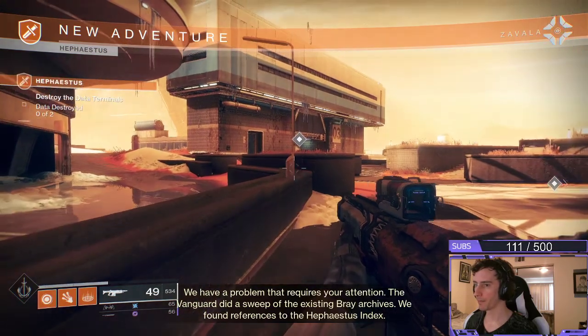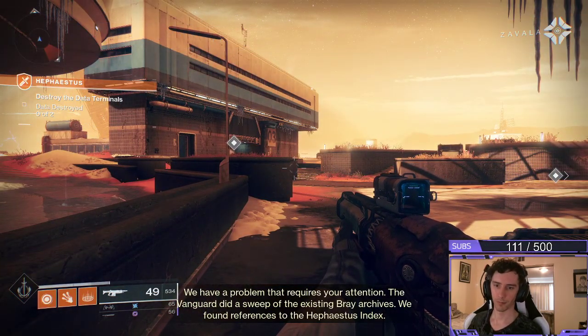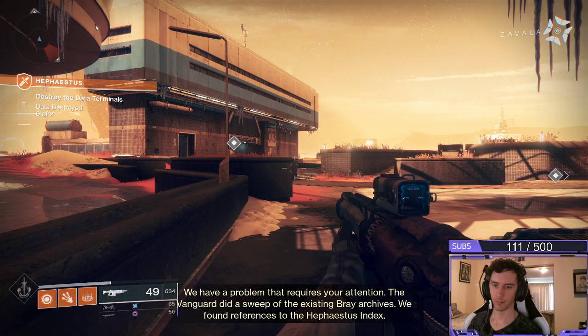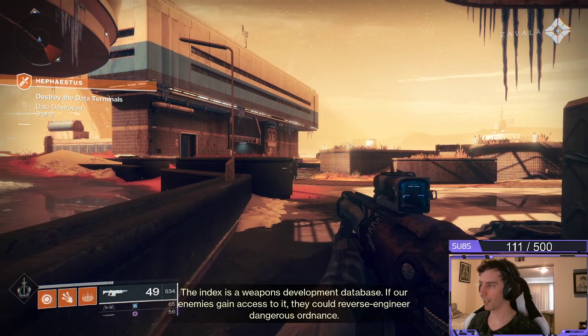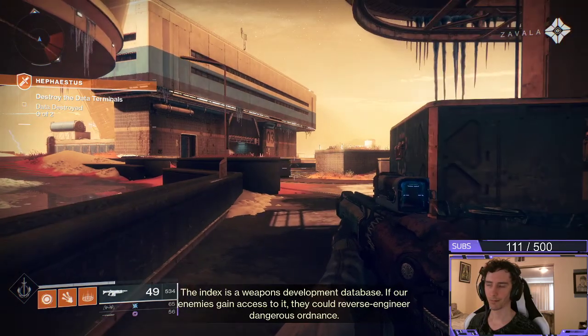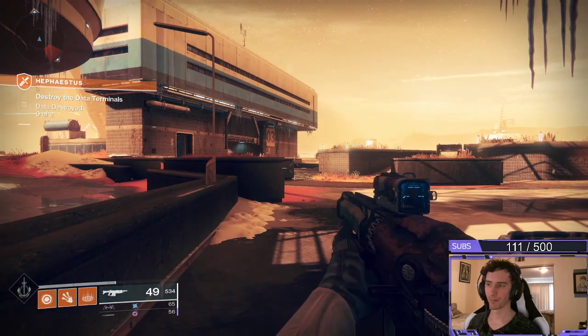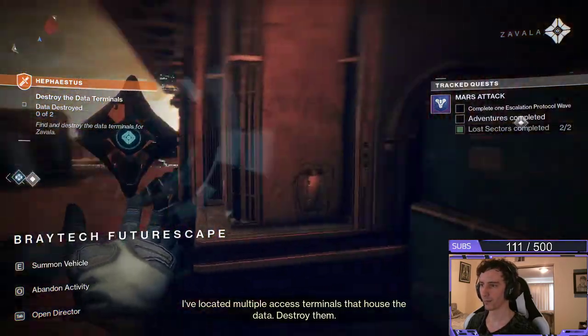The Vanguard did a sweep of the existing Bray Archives and found references to the Hephaestus Index. The Index is a weapons catalog — if our enemies gain access to it, they could reverse-engineer dangerous ordnance. I've located multiple access terminals that house the data; destroy them.